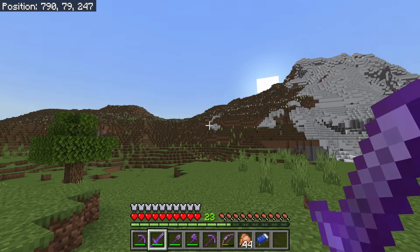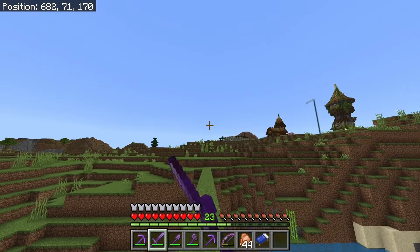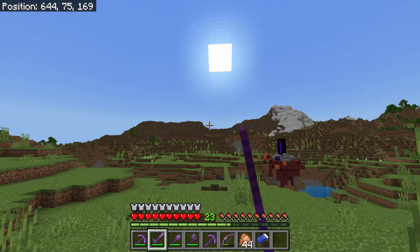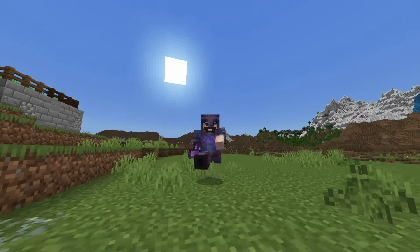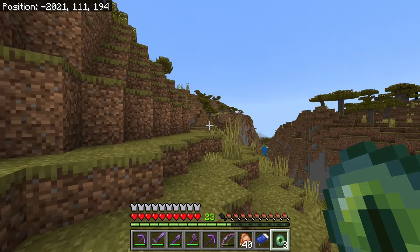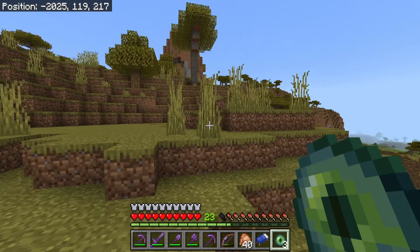Instead of continuing to throw the eye of ender in that direction - we know that's a dead end - I'm going to go the opposite direction in hopes that there's a stronghold this way, and that if we get far enough away from that location the eyes of ender will redirect us to the correct spot. I had to run over 2,000 blocks in the opposite direction to finally get these eyes of ender to switch direction.